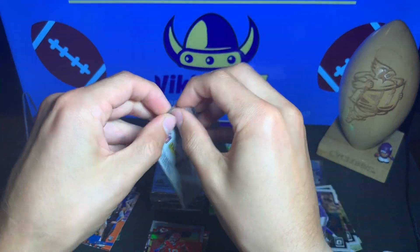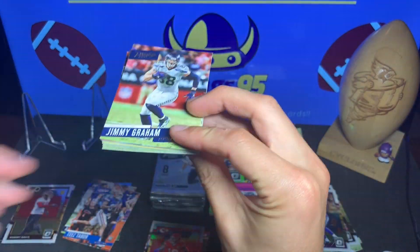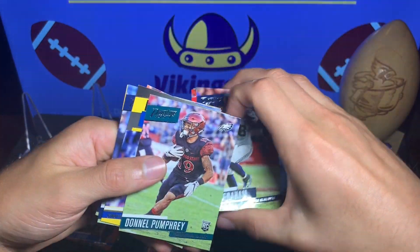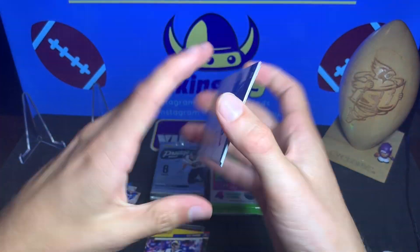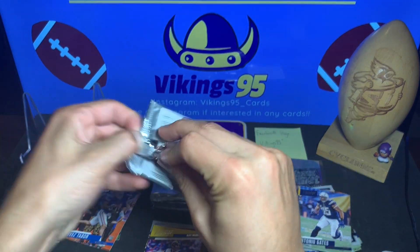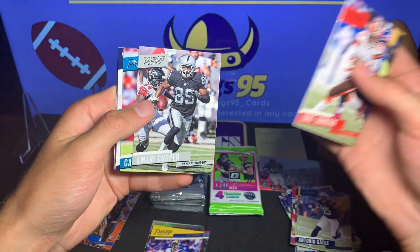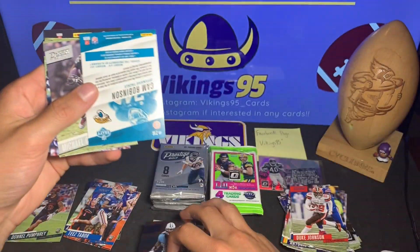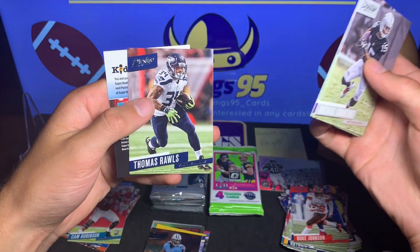We're gonna do two packs of Prestige 2017 now because they have more of them than the Optic does. Jimmy Graham, Spencer Ware, Devontae Parker. Here's our rookie Donald Pumphrey — rookie card. Here we have a Spectacular Catch — Kurt Warner for the Rams. Antonio Gates, D'Angelo Williams, and JJ Watt. Duke Johnson, Jack Doyle, Amari Cooper, Cam Robinson — that is a rookie card right there. An Extra Points Delaney Walker, Cam Robinson rookie. Michael Crabtree, Adam Thielen, Thomas Rawls, and a Kid Reporter.